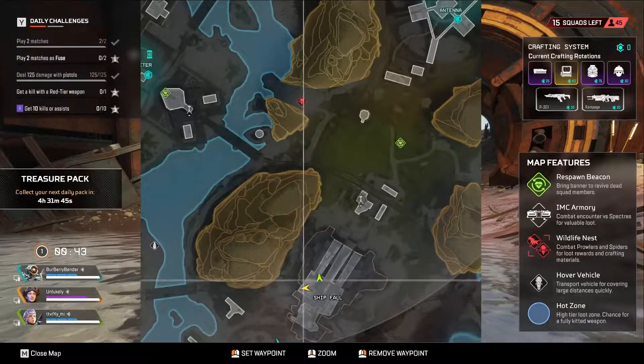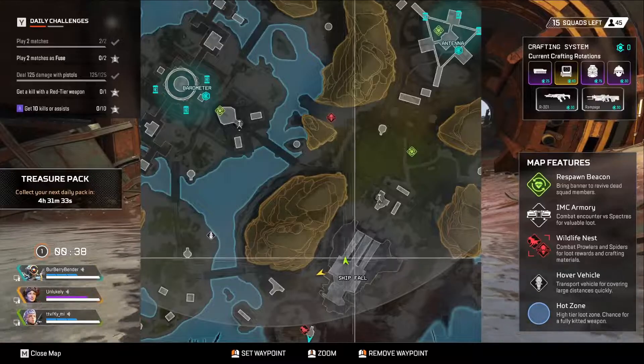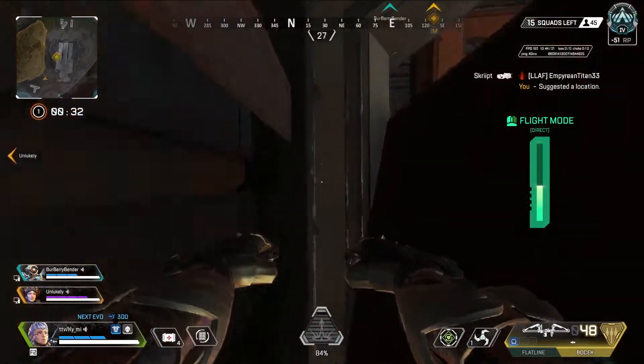These couple are at Ship Vault and do require a movement legend. This first one's a super simple rat spot. All you're going to do is run, jump, swing or fly behind this piece of metal, and no one can see you. Happy days.